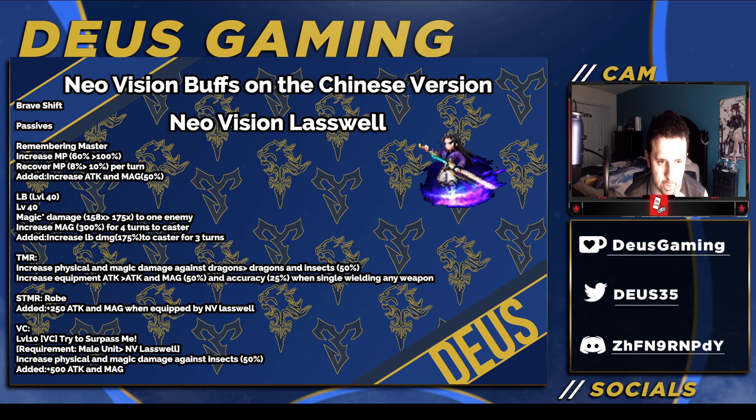Still in his Brave Shift form in his passives: Remembering Master gives more MP, more MP recovery, and also Attack and Magic increase. His burst — not many people use this — it is a 175x modded finisher, and also 30% magic, and it increases the limit for his damage to 175% to caster for 3 turns. So pretty good.